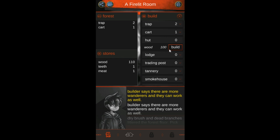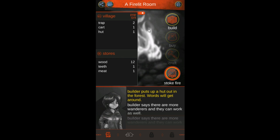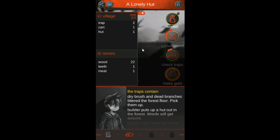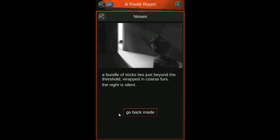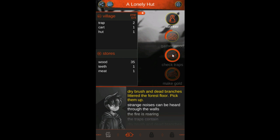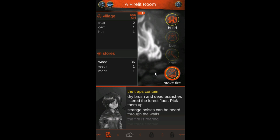We haven't gotten any of these, so we might as well build the hut. So now we have a village going on — I'm guessing that creates workers, more workers to come in. So that's kind of cool. So we got the noise event again. Sooner or later that's going to turn into something, because most games that do that — the more you interact with the same event, the more different things start to happen. Yeah, I've played a lot of games kind of like that.